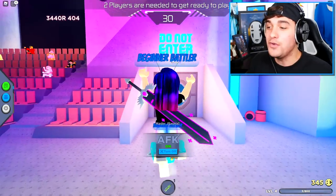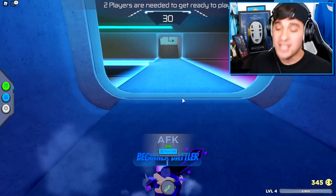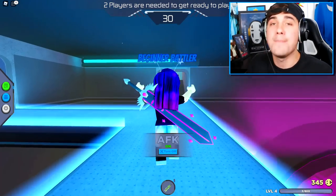Now that we've done that, come back to the RB Battles Championship main arena and head through the 'do not enter' door in the corner of the room. Once you're here, you're gonna want to head outside to where you will find a big fan.